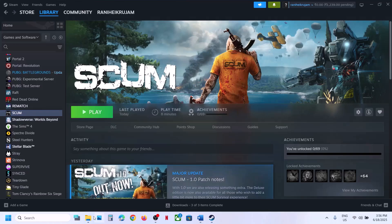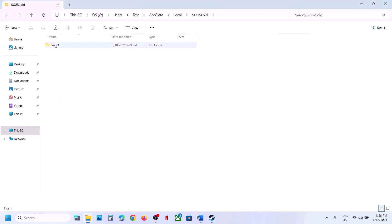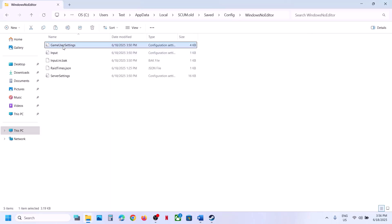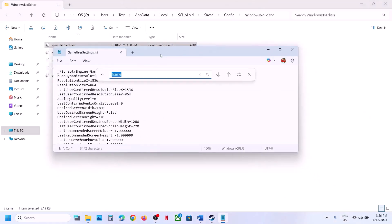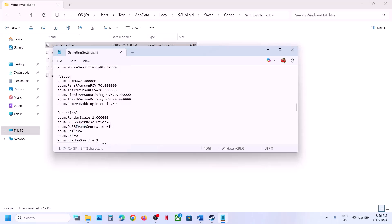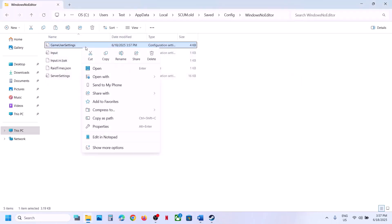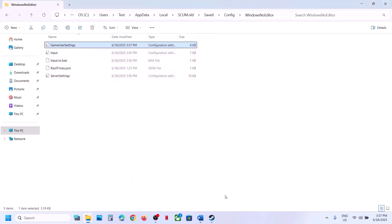If you're not able to launch the game, you can change this in the config. Go to the Saved Config Windows No Editor folder and open Game User Settings. Search for frame generation — if it is set to 1 or any other value, set it to 0 and save the file. You can also right-click the file, go to Properties, and put a check on Read-Only, then hit Apply, click OK, and launch the game.